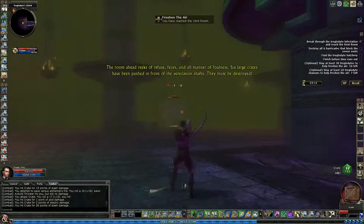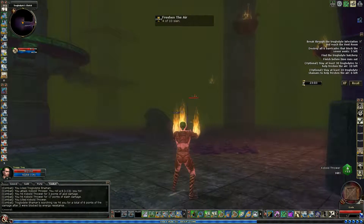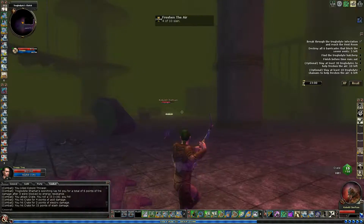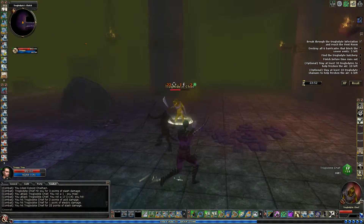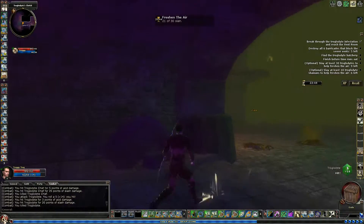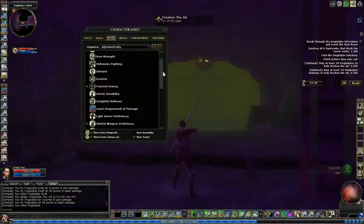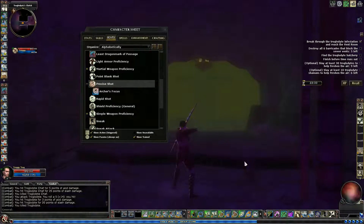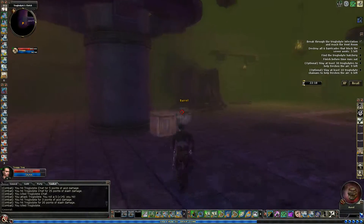Six large freaks have been pushed in front of the ventilation shafts — they must be destroyed. What I forgot to put in my hotbar is the Archer's Focus — I'll have to toss Intimidate out the window maybe. I don't really use it anyway. The main reason I have Intimidate on my hotbar is just in case I need to pull aggro off something — like a hireling that gets aggroed.